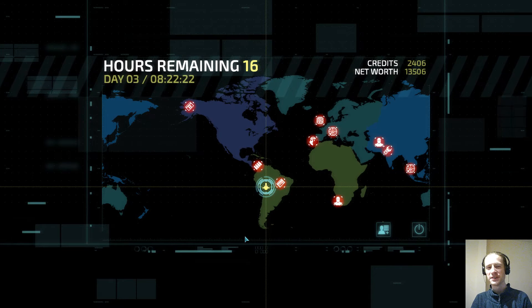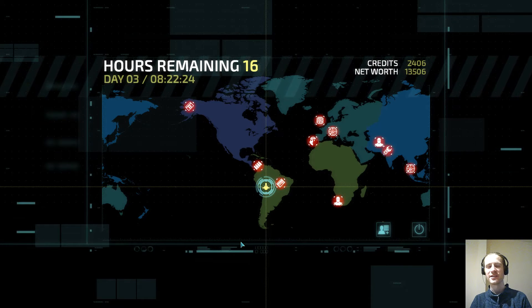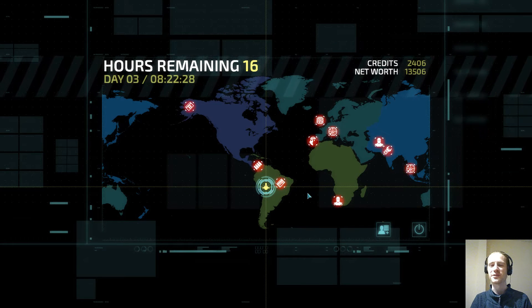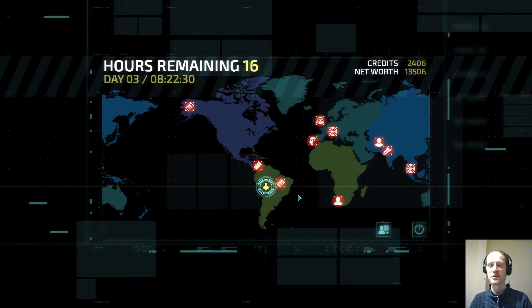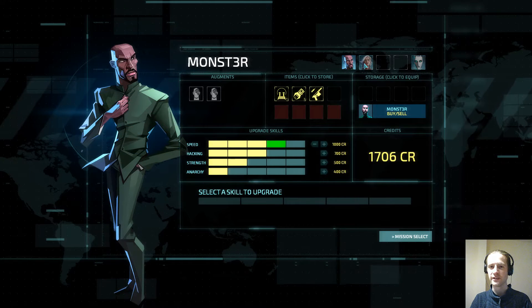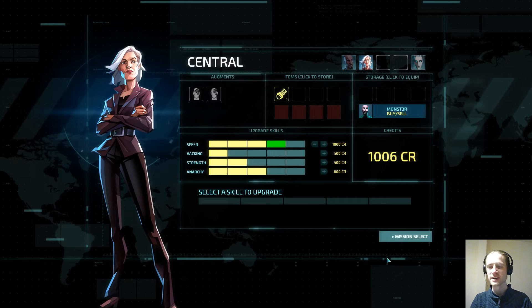We're continuing on Day 3, playing Invisible Ink on Expert++ difficulty with Central, Monster, Faust, and Rimstone. We've just been to a vault and got lots of money. We're going to use that to upgrade speed on both agents, but then save this thousand.